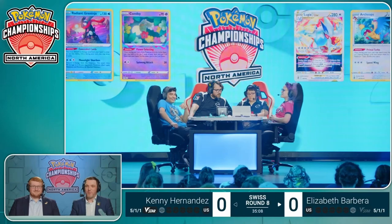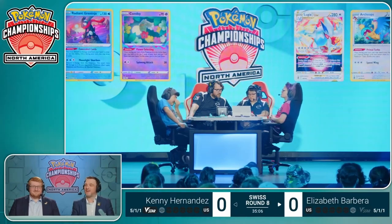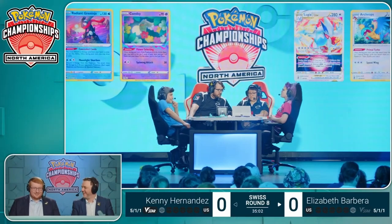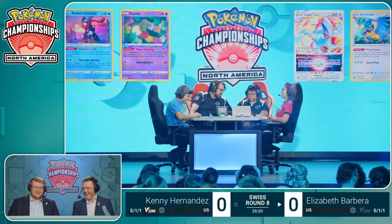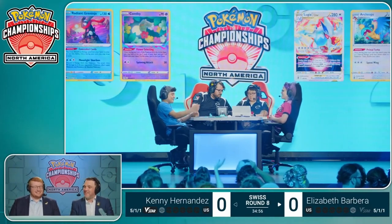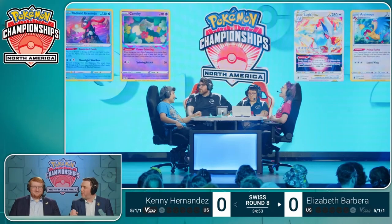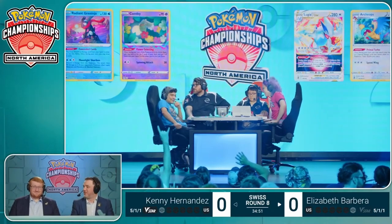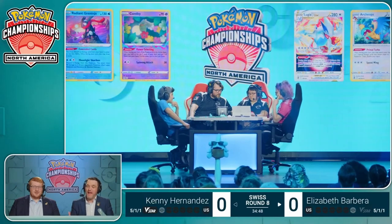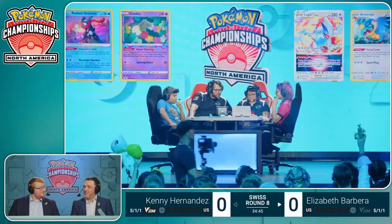Maybe when Elizabeth's taking a couple more prizes, Blood Moon Ursuluna can come in. We're not going to Mirage Gate that twice and turn attack, are we? I mean, I'd like to think not, but it's so bizarre seeing a one-off tech like this making such a big difference — and in a matchup that might not even have been the main one it was intended for. Elizabeth's got all of these options, and that Blood Moon Ursuluna's got 40 damage on it now.